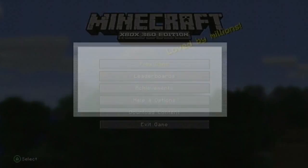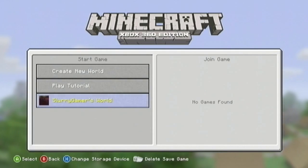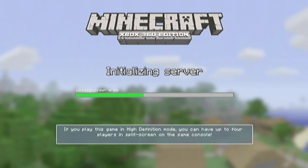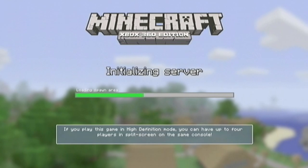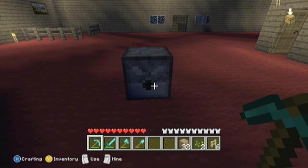Then go to Play Game, continue playing offline, select your memory unit that Minecraft is on, select your world — keep it on Peaceful if you don't want to mess around with things. As you can see right there, it says if you're playing in high definition mode you can have up to four players, but since I'm playing in standard on my HDTV right now, I cannot do two-player split screen.